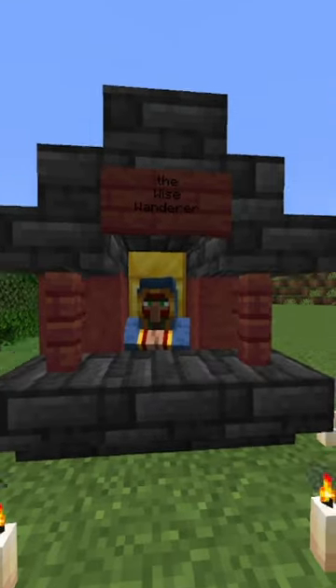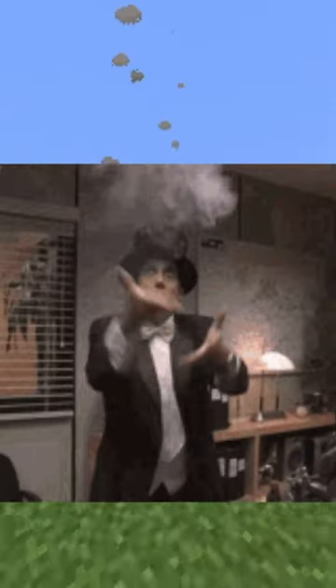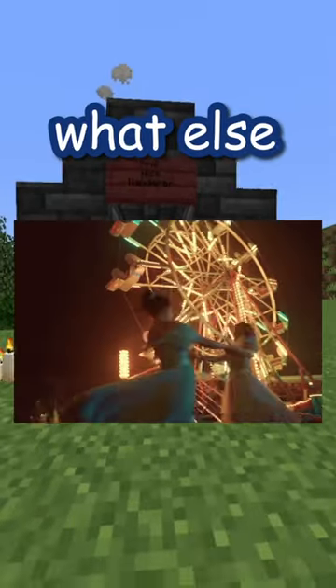I'm really pleased with how this build turned out, and I think it has the right vibes. I'm so proud I was able to convey the right mystical, magical mood with such a small building space. What else should I add to the circus?